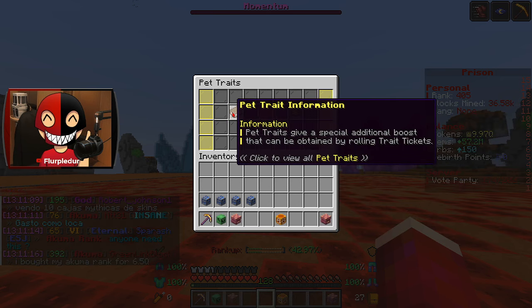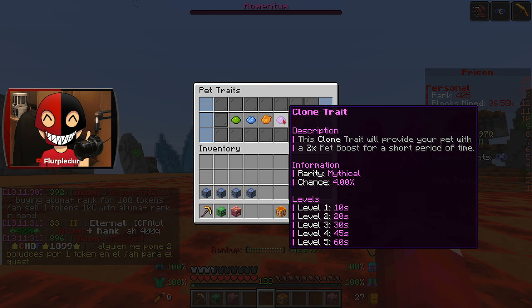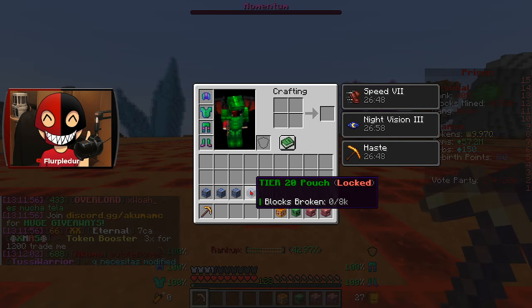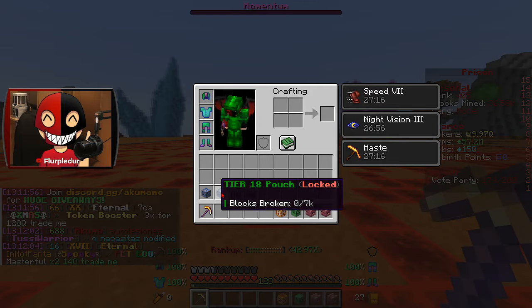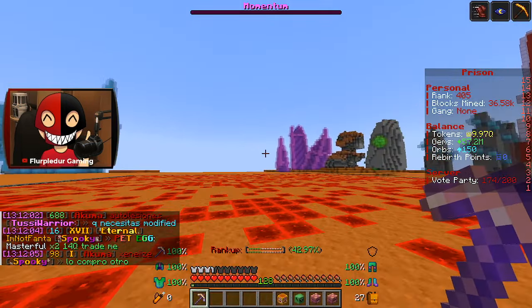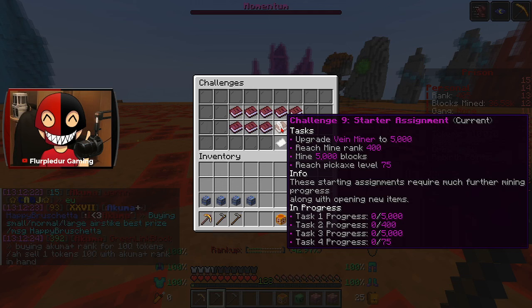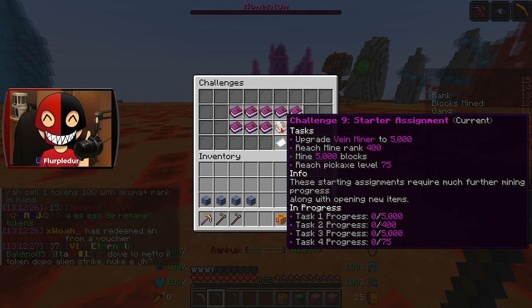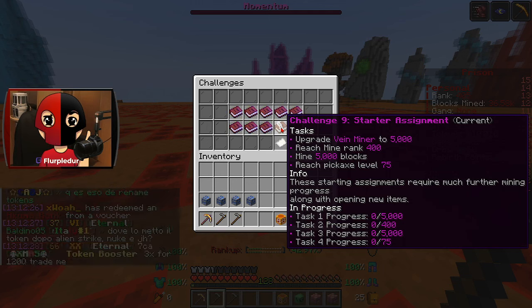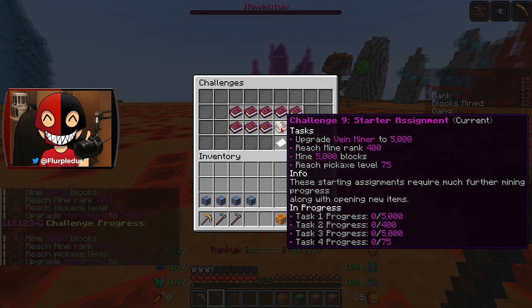I kind of want the extendo time — it provides a pet with a two times boost for a short period of time. I also have a lot of explosives that I'll be saving and slowly opening. My challenge didn't complete — I just realized I didn't claim it. Let's see: upgrade vein miner to 5,000 — done. Reach mine rank 400 — done. Mine 5,000 blocks — done.